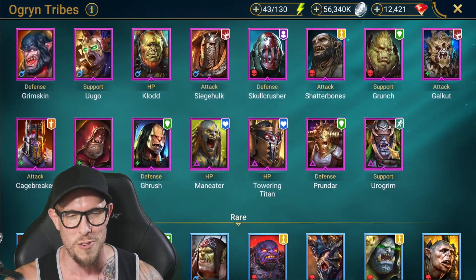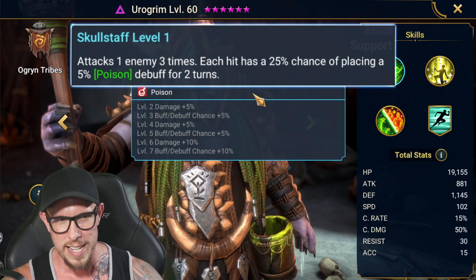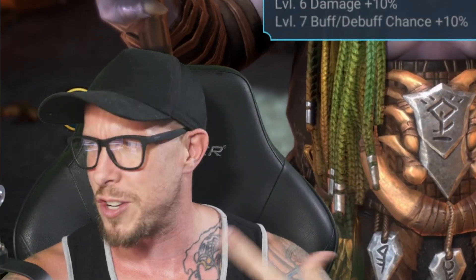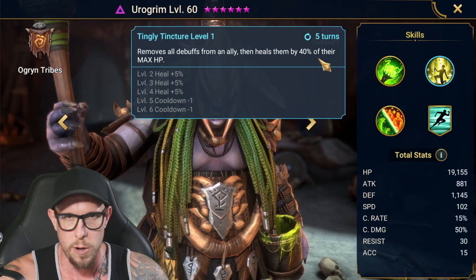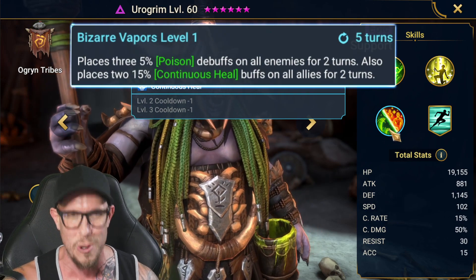The top five epics for Dragon's Lair: Urogram is starting out at number one. He's a beast — he's really a legendary in terms of power. He's got three hits on his A1, each with a 45% chance of placing a poison. With Sniper, that's a 50-50 shot on every single one of those three hits. He has a heal and a debuff removal, which is great for the poisons and decreased attack the dragon places on us. And then three more poisons and two continuous heals on the A3.